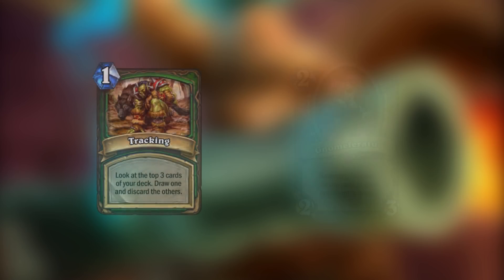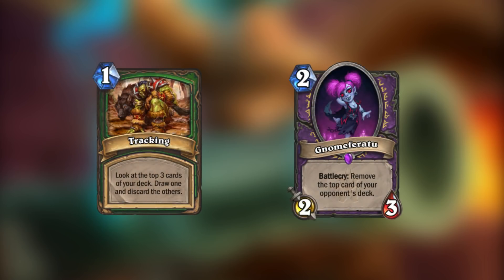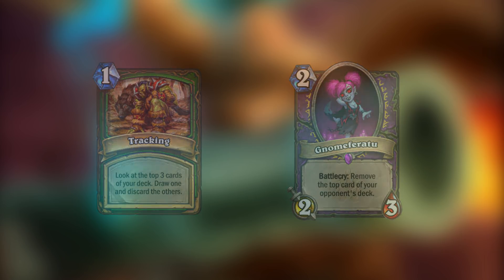And before you say Tracking or Neferatu — since there's no way currently of knowing what cards are at the top of either deck, these cards really might as well affect random cards in each deck. So, here are a set of cards I've designed around affecting the order of cards in either player's deck.